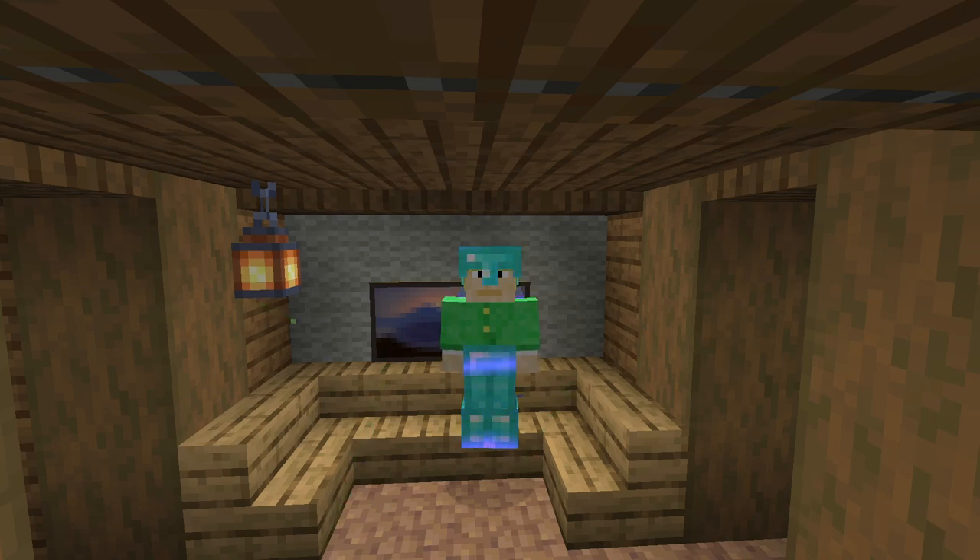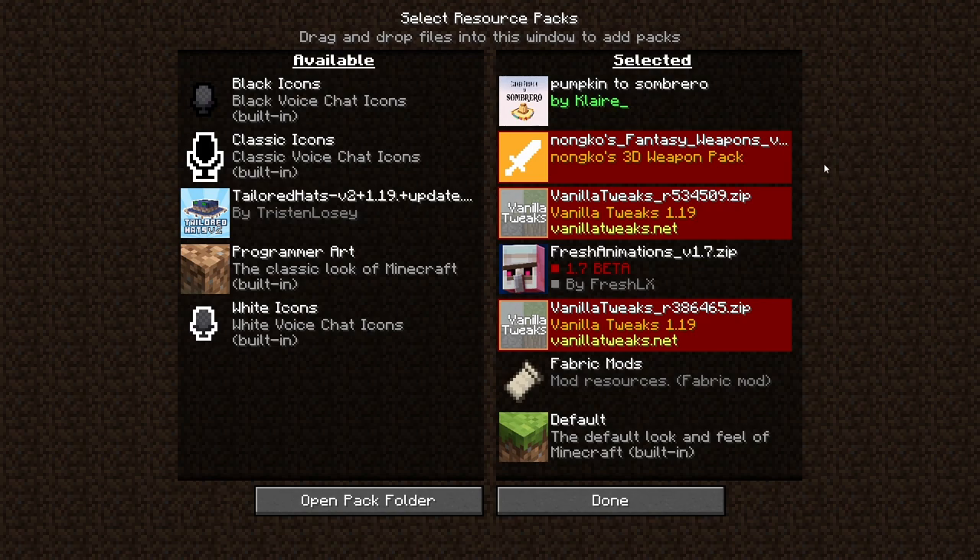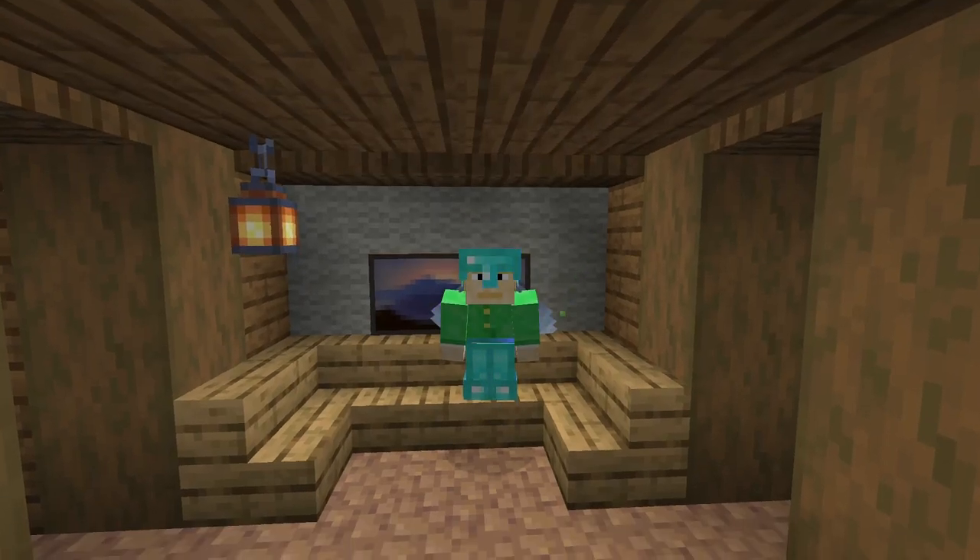We also have data packs — I think the only one we have is Vanilla Tweaks, with things like mob heads, player drops, and mini blocks. I'll have a link to that folder in the description. We also have a lot of resource packs: a fantasy weapon set, the sombrero hat for Burrito Man 555, the Vanilla Tweaks resource pack that makes Minecraft dark mode, Fresh Animations, and more — about four or five different resource packs total.